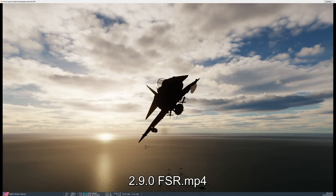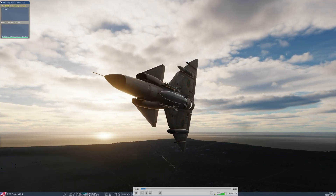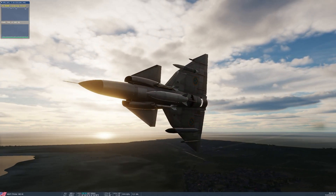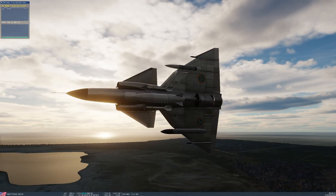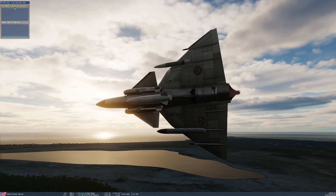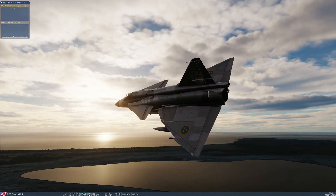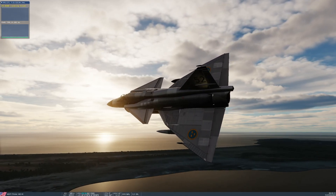Moving on to the next video, we have 2.9.0 with FSR. Here we see that performance is almost identical once the sim kind of settles down — we're mostly bouncing between 180 and 160. However, I have to say, graphically, I think it looks worse.